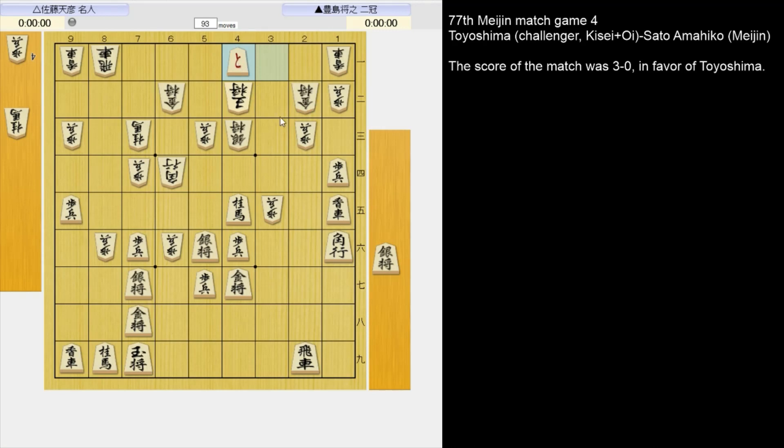This is really nice — 4-1 token. If the king takes, then the silver on 4-3 falls. So rook takes. 6-6 silver. And we attack the head of the bishop. Better for black.